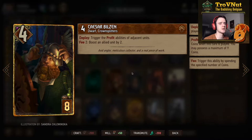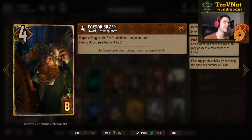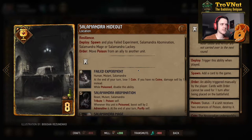Caesar Bilsen: four power for eight provisions. On deploy, you trigger the profit abilities of adjacent units — you want to focus this on at least one specific card with big profit. There are a few big profit cards in this deck to benefit from this. He also has a fee ability allowing you to boost an allied unit by two for every two coins you spend.